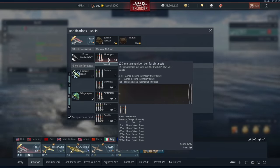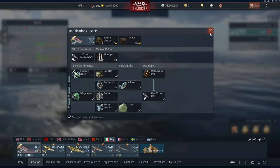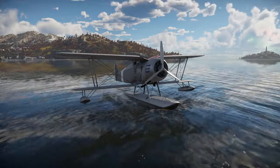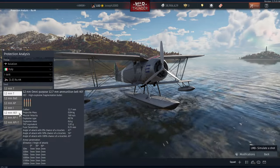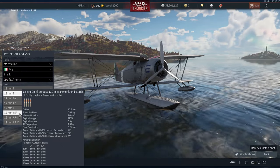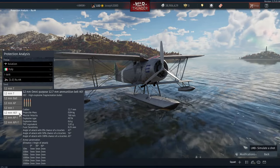These bullets are pretty good. You're going to be fighting biplanes with these, and you're firing high explosive rounds at them. The way to find out if you actually have the high explosive rounds — if you go to the protection analysis, you can see that these are 1.02 grams. Now, this isn't a lot, but you've got to remember that you're firing 12.7mm ammunition at biplanes, and they tend to be quite fragile.